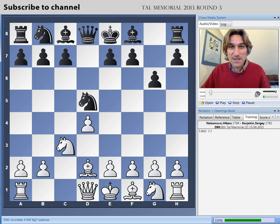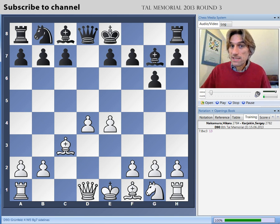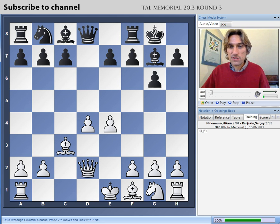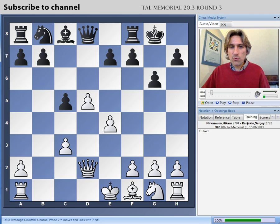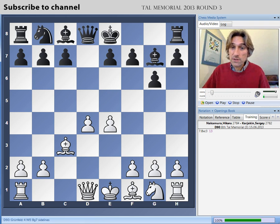He's not trying to refute the Grunfeld. You might recall that the game Anand against Hammer from the Norway Chess Tournament continued with castles, and there was a very sharp game where Anand attempted to checkmate Hammer and actually succeeded. But instead, Karyakin played c5 immediately — a typical move to attack the centre.